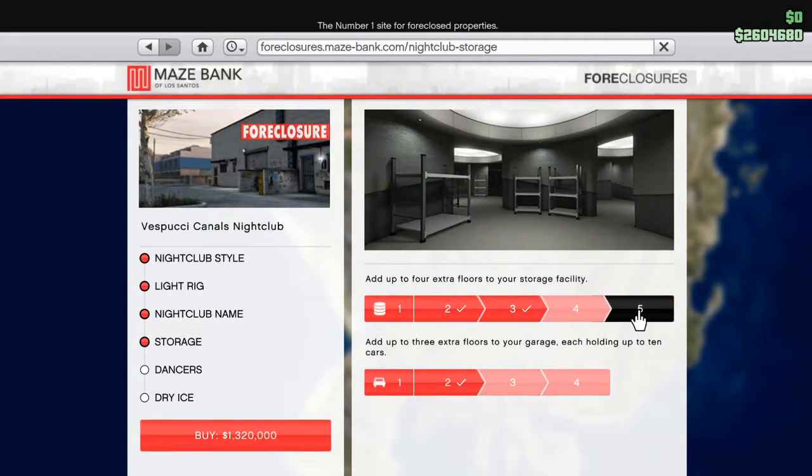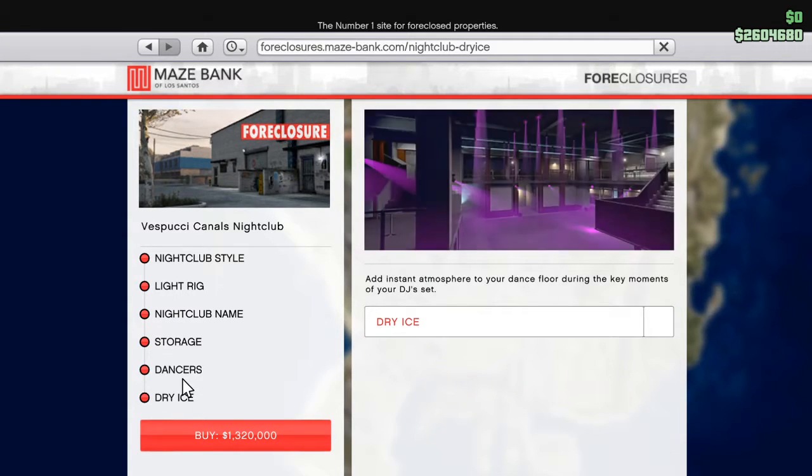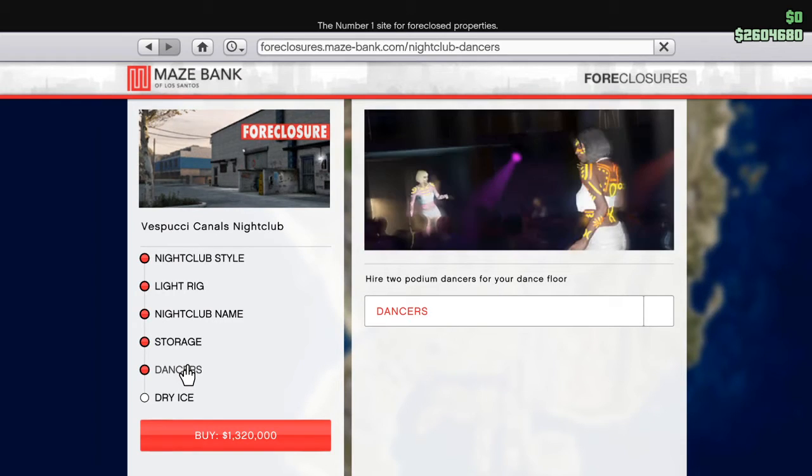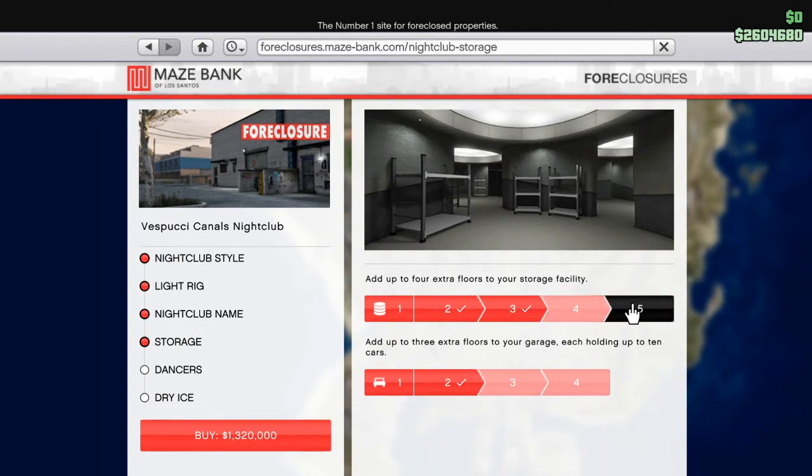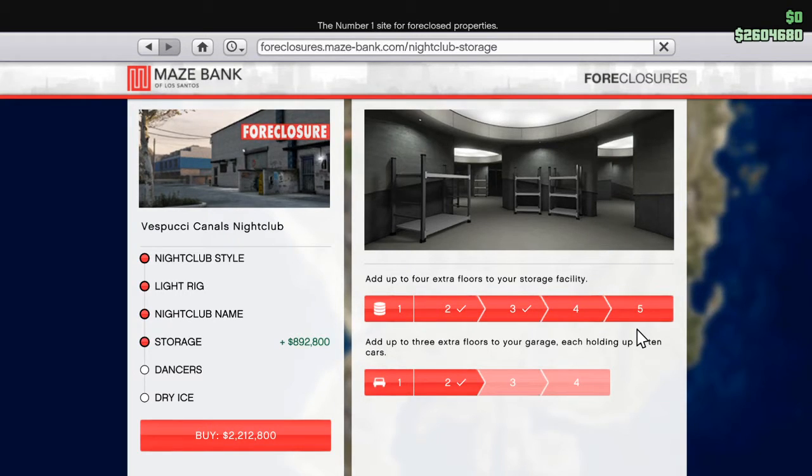If you have the money, you might want to max out your storage facility, because once you have the nightclub you can have your workers generating income for you passively. Max out storage as much as possible. For the car garage, unless you want to park a lot of cars, you don't really need extra space. Dancers are good for visuals but don't really help you make money. If you just want a simple nightclub with potential to make money, just max out the storage — it goes up to about two million two hundred thousand.